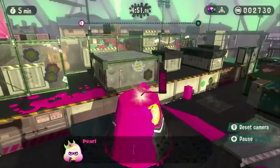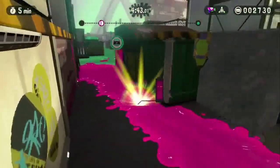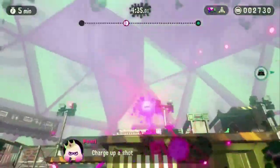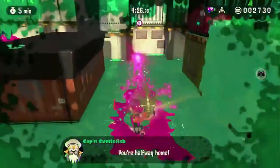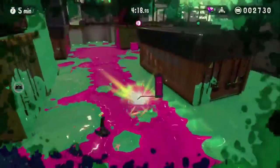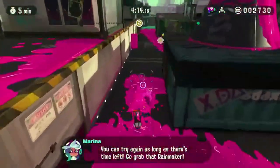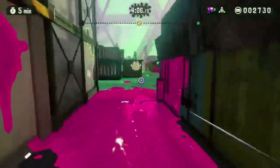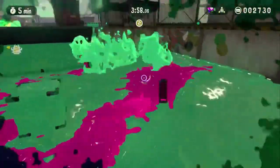First things first, grab that rainmaker. Now take that thing to the enemy goal. The rainmaker is slightly different in this game. Here comes trouble. My armor broke. You're halfway home. A curling bomb — when did they get those? They're all over the place. The enemy has the rainmaker. You can try again as long as there's time left. Go get that rainmaker. It's me versus a whole army — how is this fair?